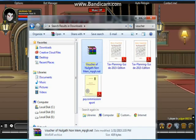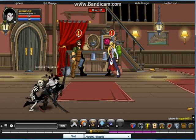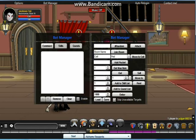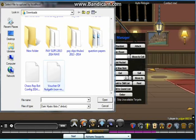Once you've extracted the file, when you click bot manager over here and you click load, this is what's going to show up. When you scroll down, you have the voucher of Nalgap non-member bot.